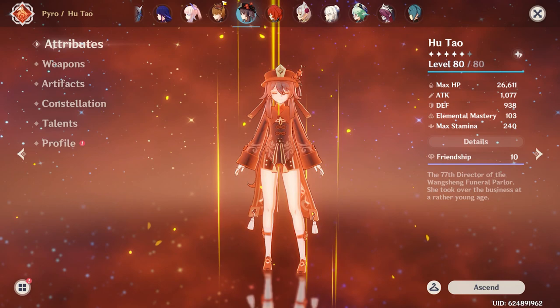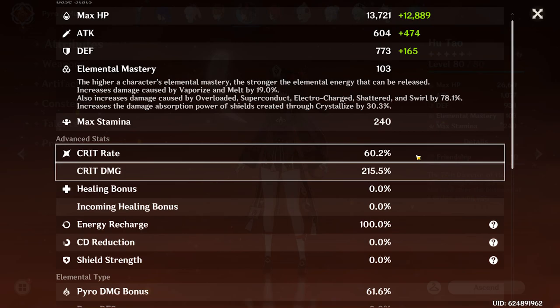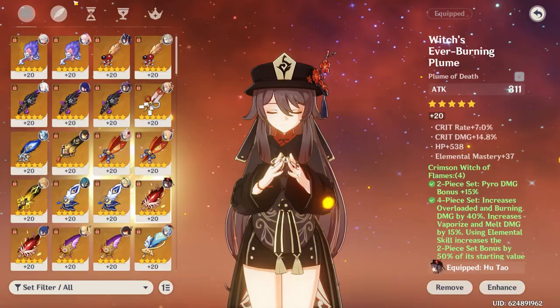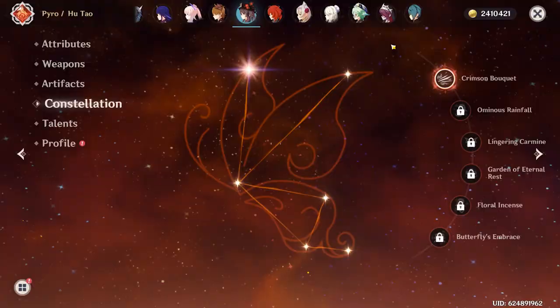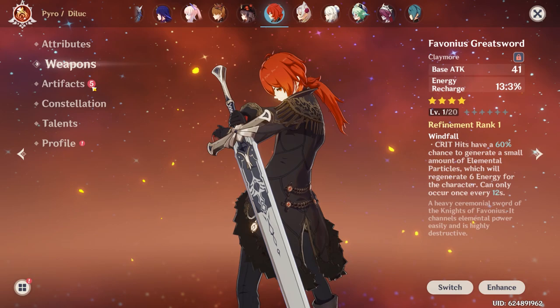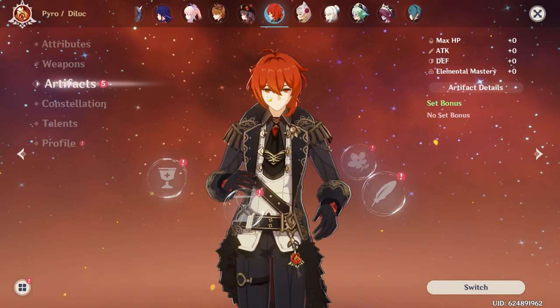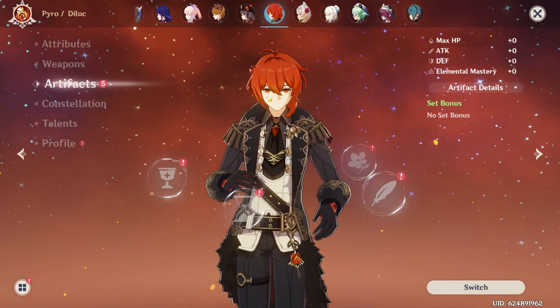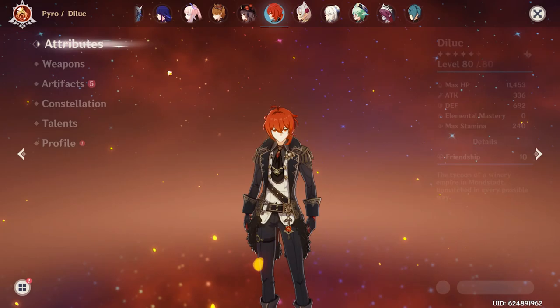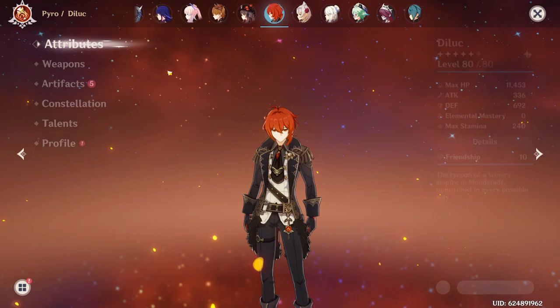Next up is Hu Tao, rocking a 62-15 crit split — pretty nice. Right now she has the Black Cliff Pole; this will probably go back to Deathmatch eventually once I get better substats. I'm running her on four-piece Crimson Witch of Flames. She is C1 — I wasn't happy with her C0 gameplay as I felt it was a little niche and I wasn't doing as much damage as I wanted. Talents are 7-7-7. As for Diluc, he currently isn't built — talents are 6-10-6. I could just put Hu Tao's Crimson Witch on him if needed, but unfortunately he's C4 from all the 50-50s I've lost, and I don't even like him that much.